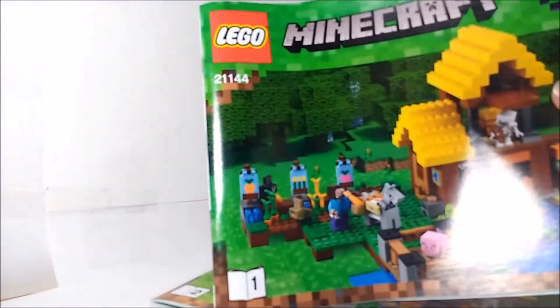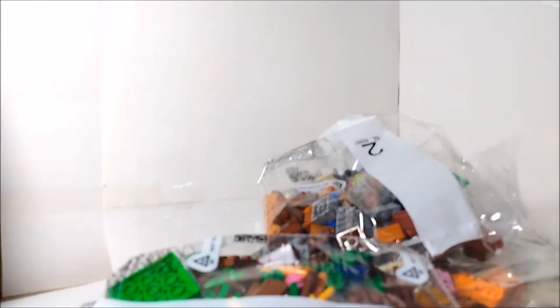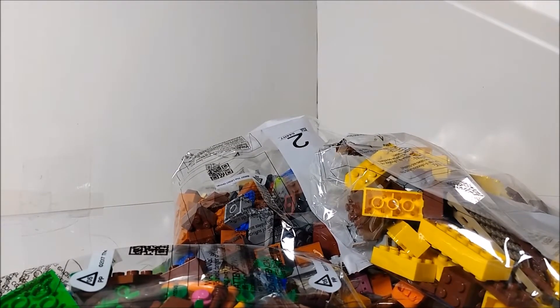So here's everything we get. We get two instruction manuals — manual 1 and manual 2 — and we get stickers. I'm not sure if we've gotten stickers in any other LEGO Minecraft minifig-scale sets; this might be the first. We also have Bag 1, Bag 2, Bag 3, and Bag 4. There are not 24 bags like the Mountain Cave, so it's going to be nice to build a smaller set.